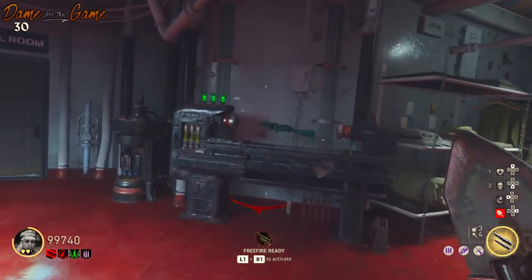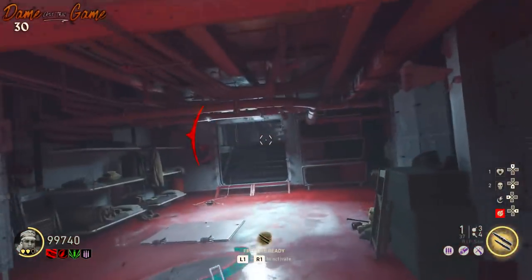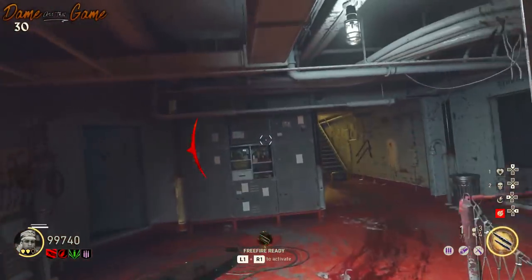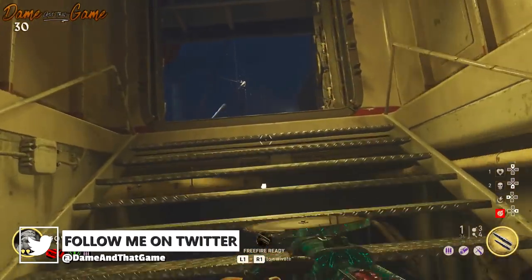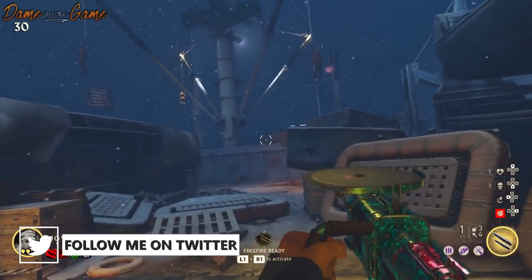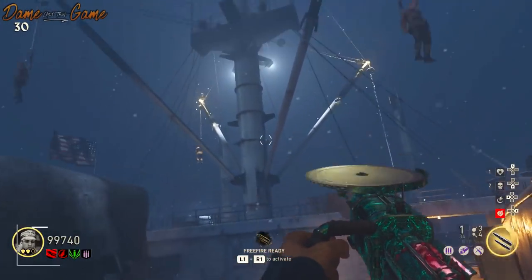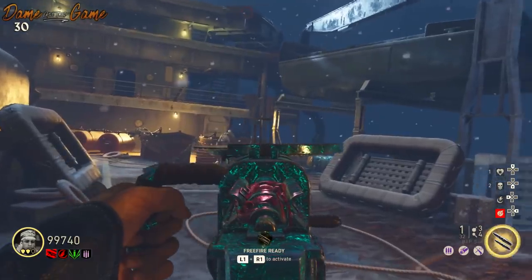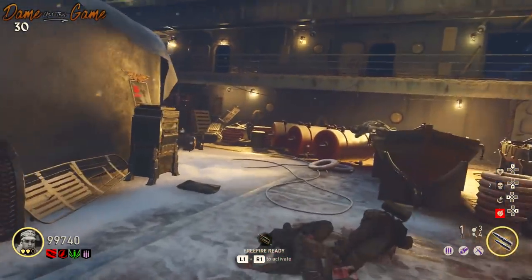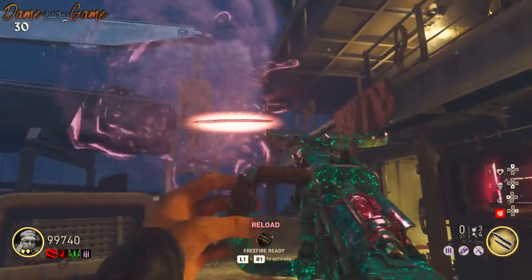You also have the upgraded ripsaw — the pack-a-punch ripsaw — which you can obtain in the Darkest Shore. This makes it very powerful and is probably the most powerful out of all the pack-a-punch wonder weapons and melee weapons combined, because it will go through a whole train of zombies with one bullet, though there aren't many bullets.